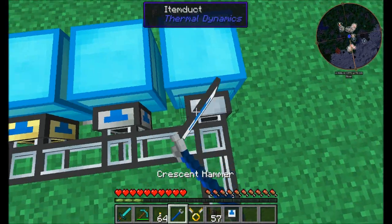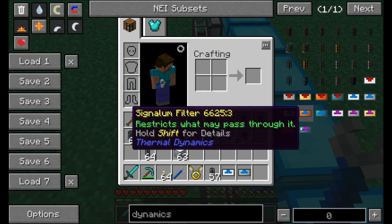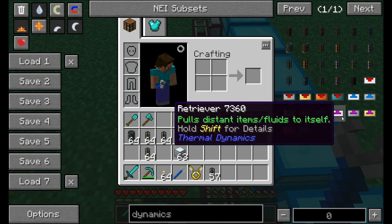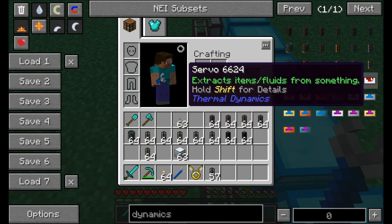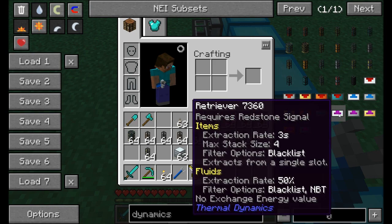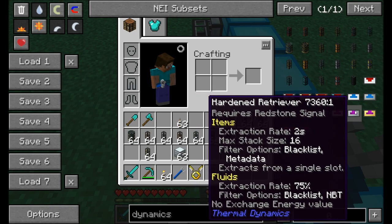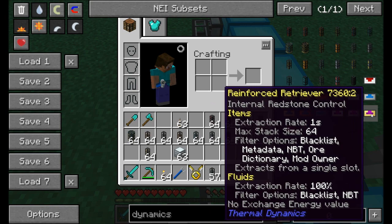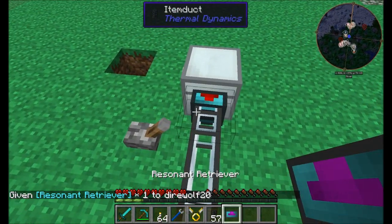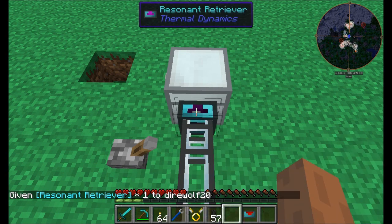Now the last type of item accessory I want to show is pretty exciting — the Retriever. The Retriever is basically a servo in reverse. All the features of servos, reversed. A basic Retriever extracts every three seconds with a max stack size of four. The hardened one adds metadata and runs every two seconds. The reinforced is every one second with stack size 64, OR dictionary, mod author, and similar options. Let's go with the resonant Retriever — the top tier.